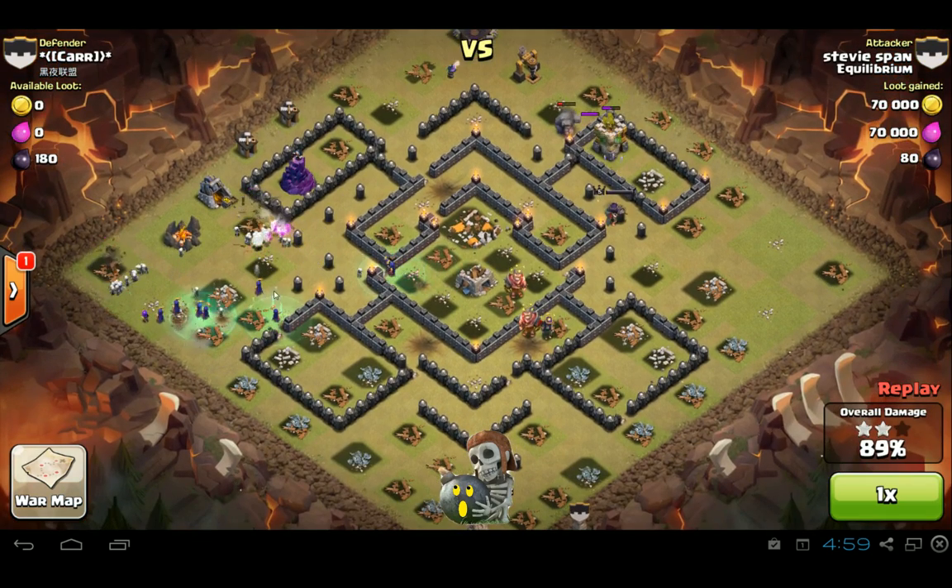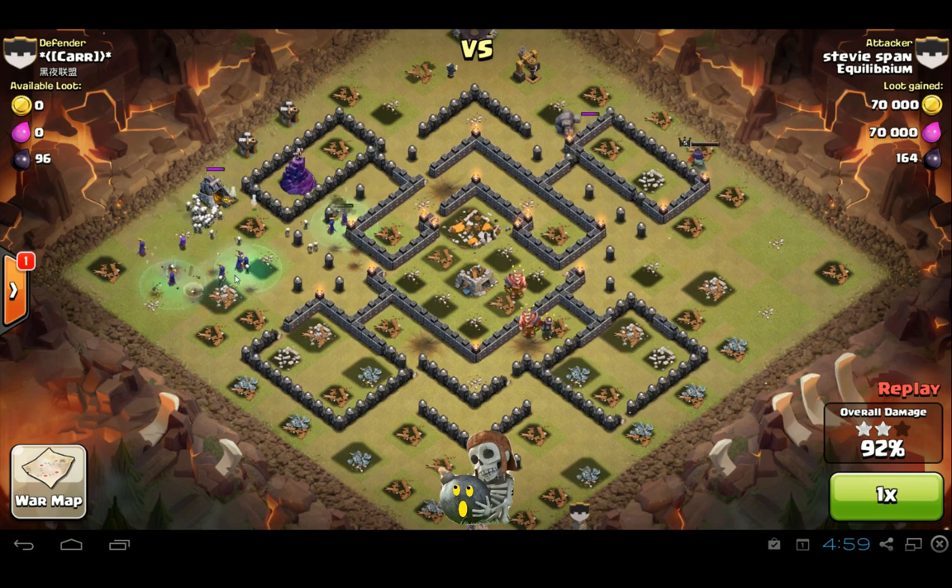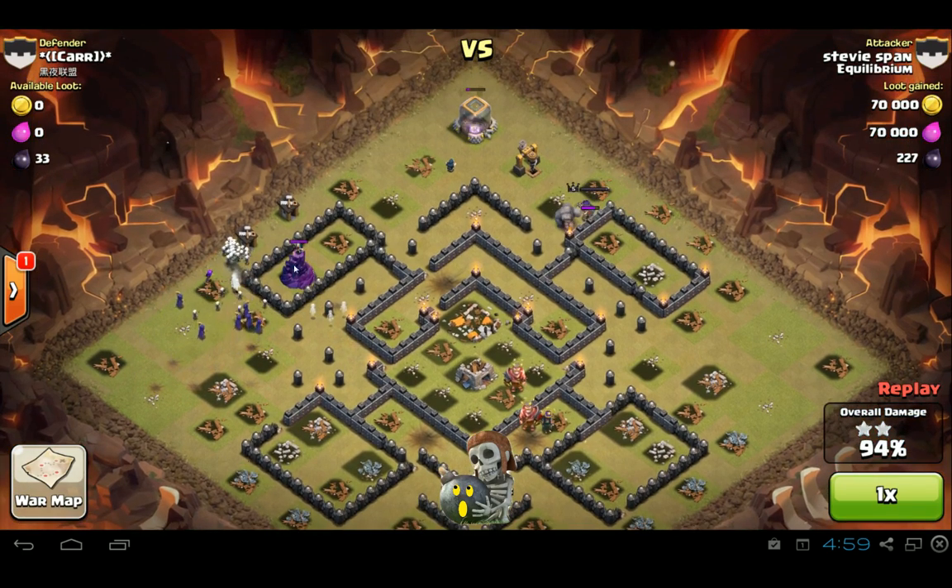All these witches here — he's got quite a few witches and they all survived. That's eight witches alive right now. Not a single witch died until that wizard tower just took them out.